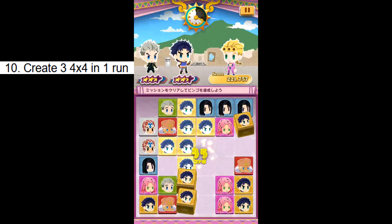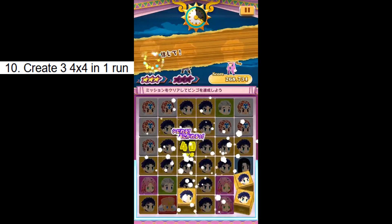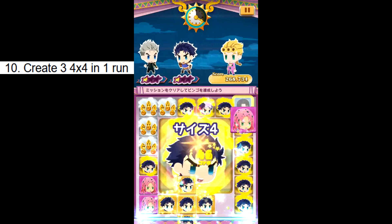Challenge 10: Create 3 4x4s in one run. Refer to the tips from challenge 6 — this one just requires you to do it at a much faster pace, which is dependent on your matching speed and the team. The team I personally use is Koichi and Jonathan. Good luck. Challenge done.